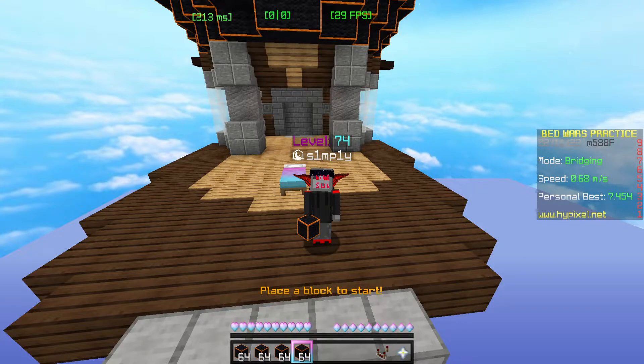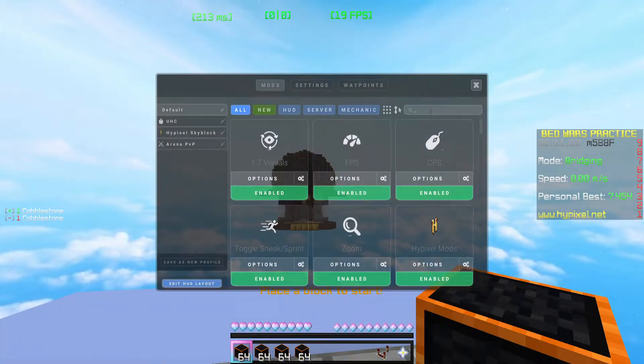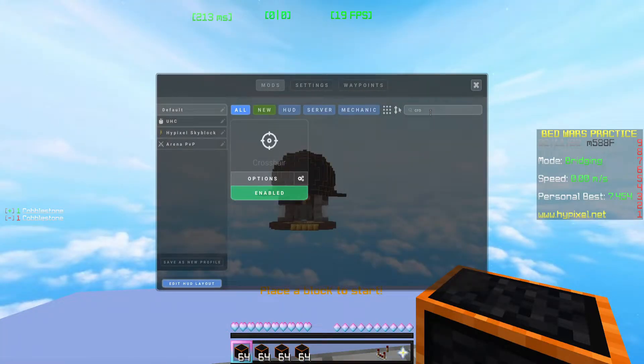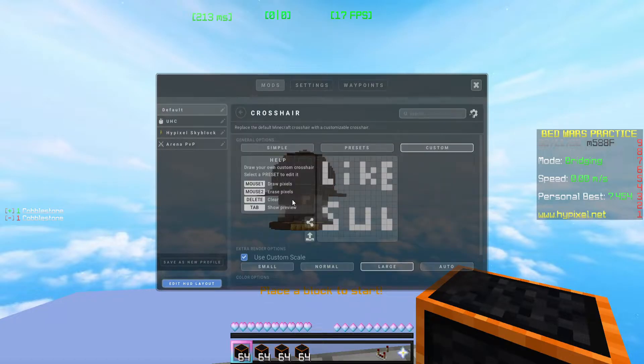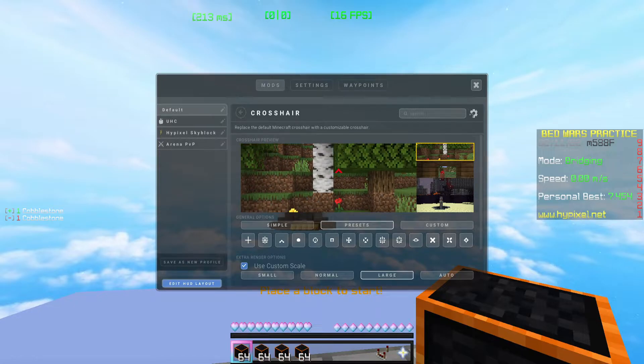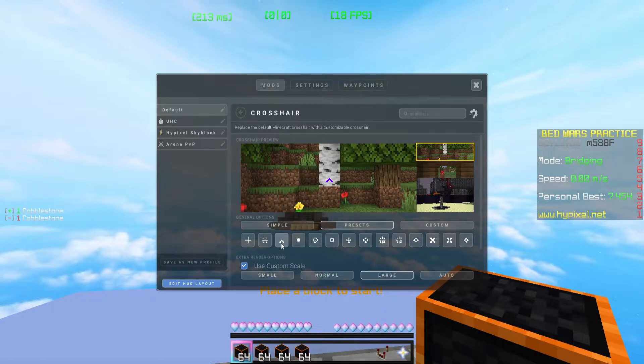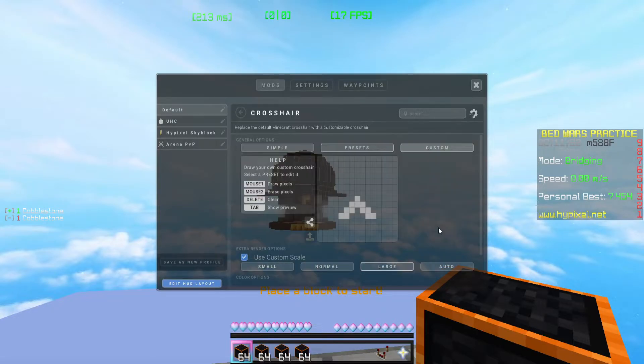But it's back! So if you go to the crosshair settings in Lunar Client, you'll be able to see presets of the new crosses. You've got the cross, you've got this one, you've got the arrow — which is no longer being pixelized, which in my opinion was the worst thing ever. You want to equip this arrow one and then go to the custom section.